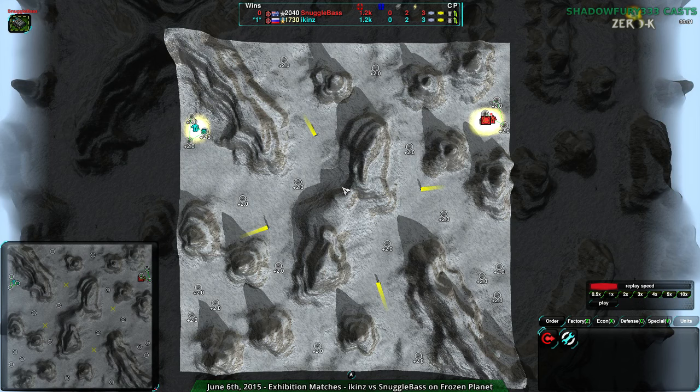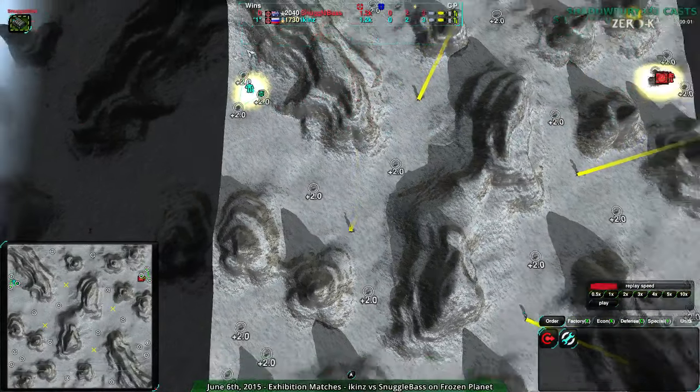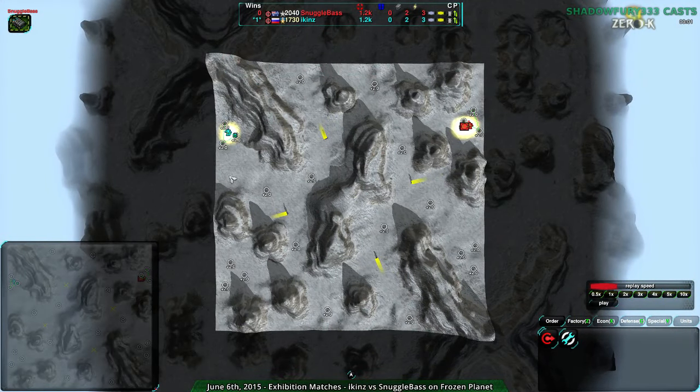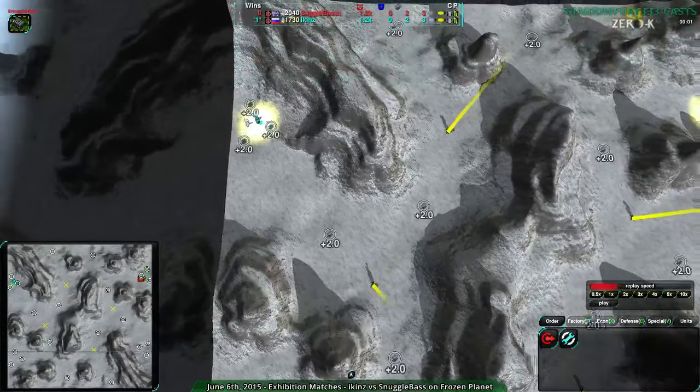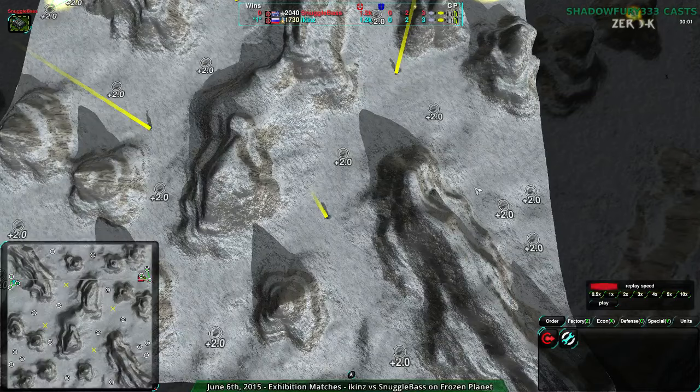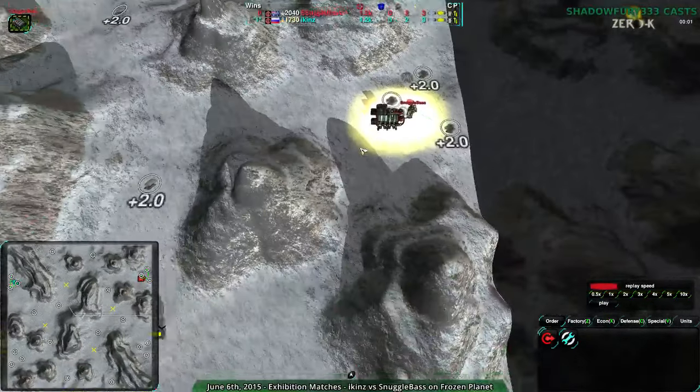We have another Icons and Snuggle Bay match. This is going to be on FrozenPlanet, and this map is very small. Both players basically have two viable start points over in the northwest and southeast — or, well, north and south. Both players going north. This map is radially symmetric, so the equivalent for Snuggle Bay would have been the south expansion, but Snuggle Bay is going for the more defensible northern expansion.